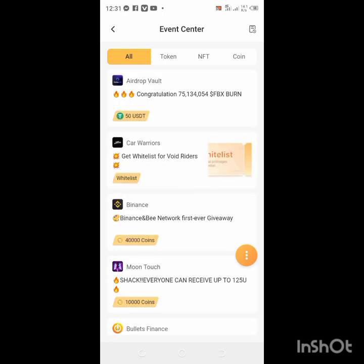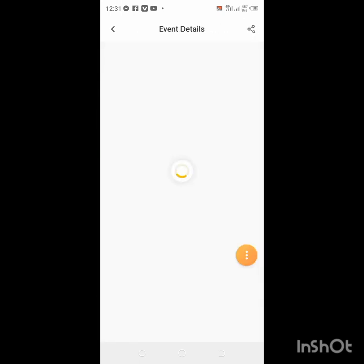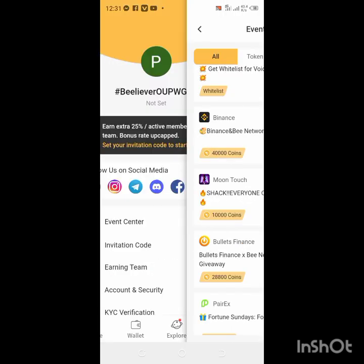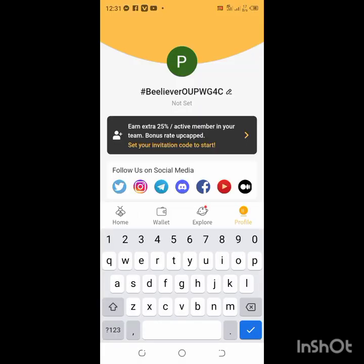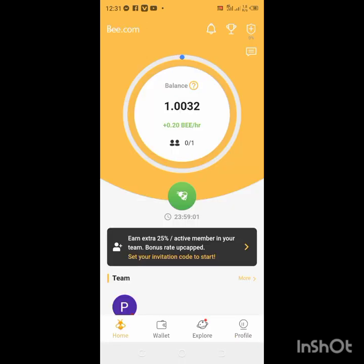You can do tasks here to claim any of these B coins. You have a chance of claiming from all these giveaways the platform is doing. You can also set your invitation code right here — just write it in and save it so you can invite others too.